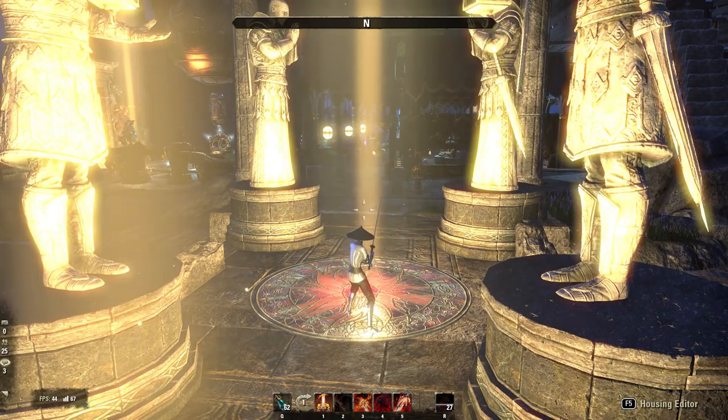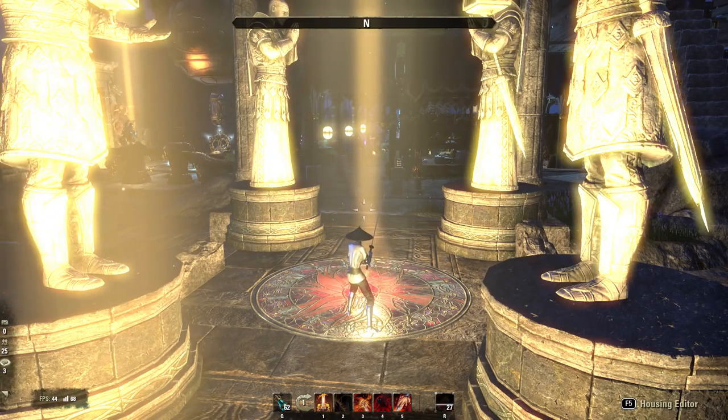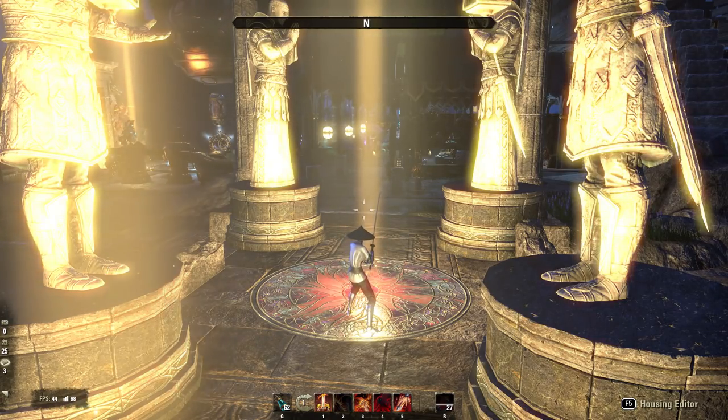First things first, you're going to need to get yourself a house. These are really expensive, but if you're not rich, you can get a tiny little house for free from the starter housing quest located in Glenumbra, Stonefalls, and I believe Auridon. There's a little quest in there related to the pub and you'll get a single room. But if you've watched my money-making guides, you're probably rich enough to do some proper stuff in the housing system and get some real great results.